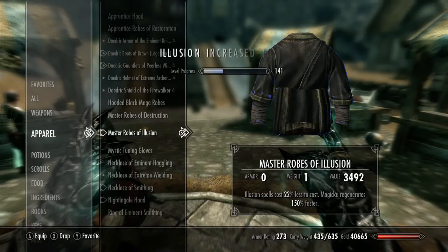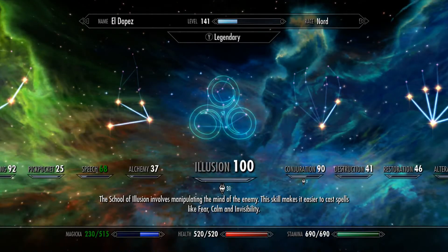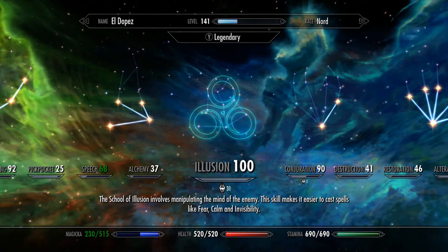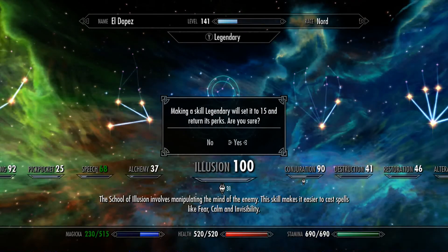So once you do that, I'll just show you. I'm level 100 Illusion right now. I'll put a counter and a timer in the top left and top right corners of the screen and I'll show you how long it takes to get Illusion to level 100.